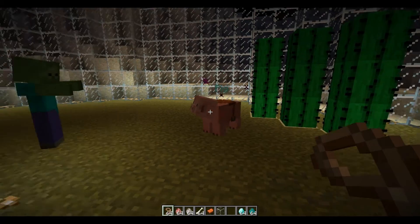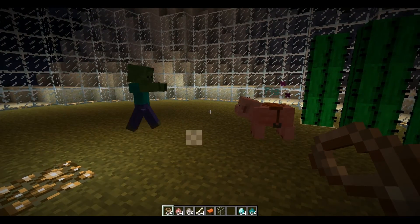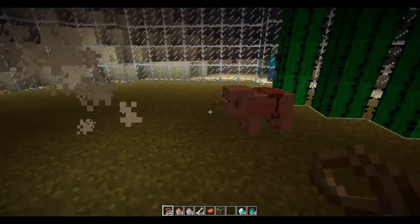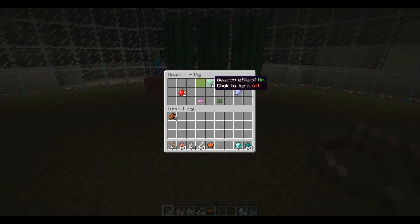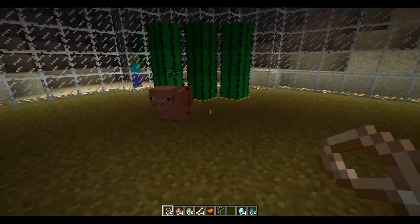He only uses ranged attack, which kind of stinks, because when they get close — obviously. I'll do 'pet beacon' because I don't want it to waste any of his hunger. I'll turn it off. Alright, beacon's off.